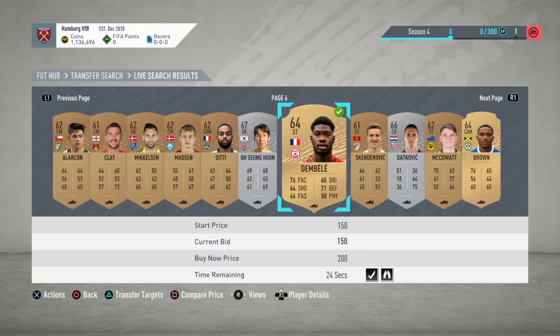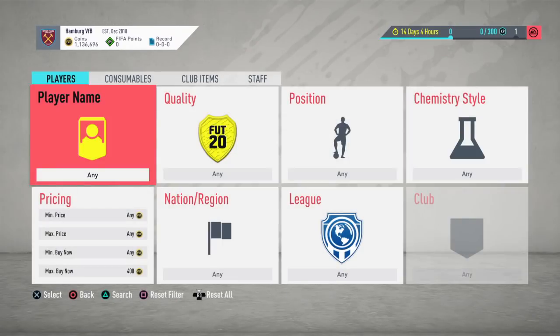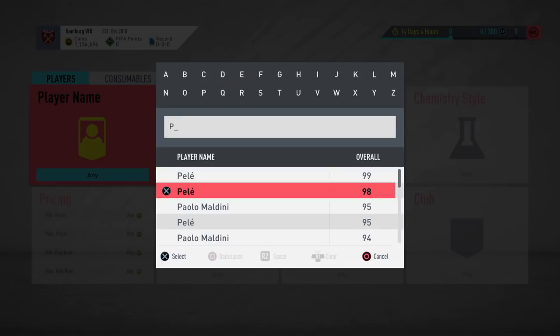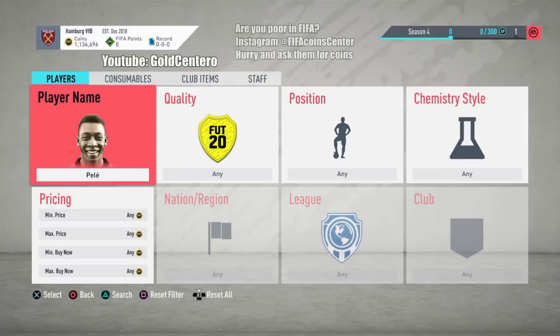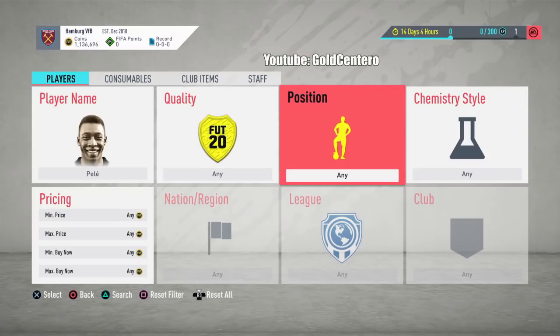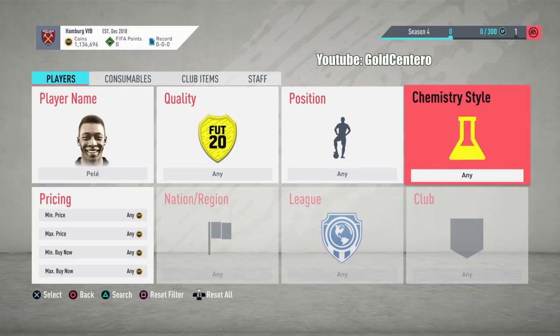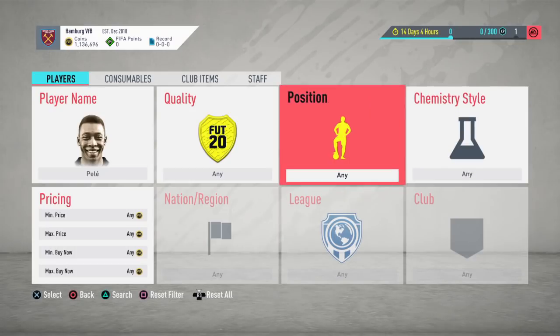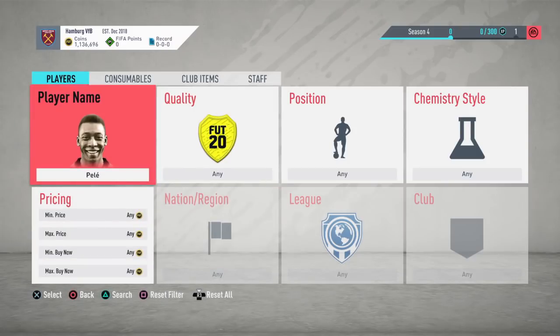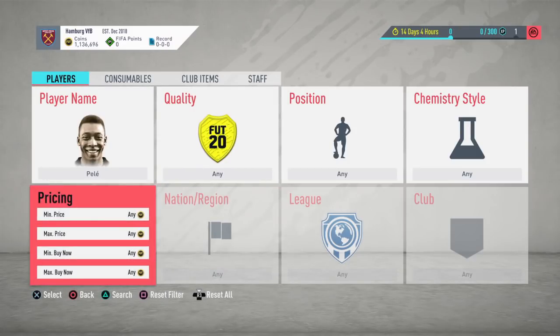You have to place a bid on any random card in the market. Once you place a bid, you have to go back. Now we're back here, you have to reset this. Now what you have to do is search the card that you want to get for free. In this video I'm gonna try it with Pelé 95. This is very important guys, pay attention. On quality, don't touch quality; on position, don't touch position; on chemistry, don't touch chemistry. The only two things you can touch are the player name and the pricing.